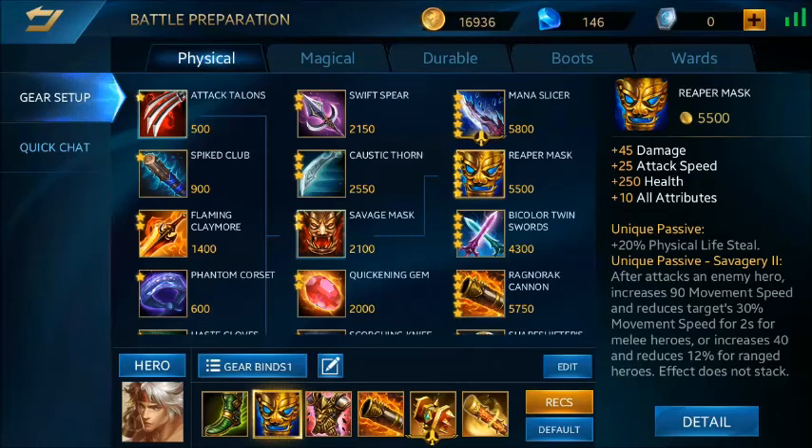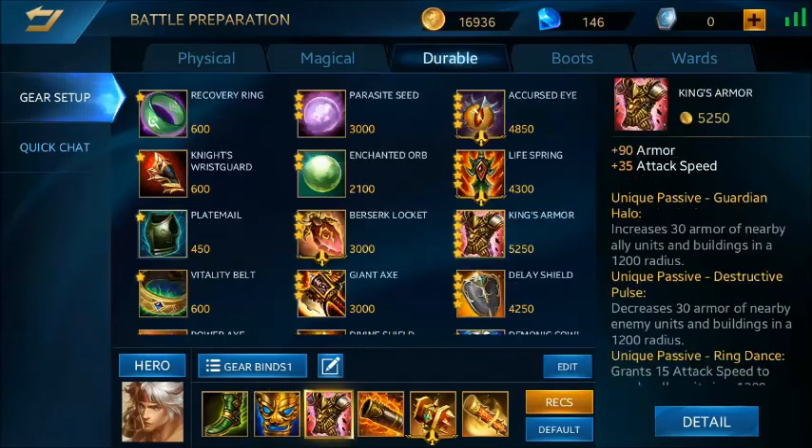Ini berguna banget buat hero seperti Gideon. Nambahin 45 damage, attack speed, darah, dan 10 all-attribute. Dan yang paling penting juga item ketiganya di sini juga penting. Karena penting banget armor, karena hero ini harus maju ke depan buat ngajar musuhnya. Armor di sini penting. Nambahin 90 armor dan 35 attack speed.